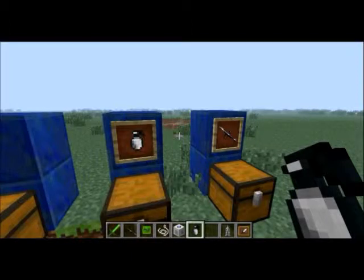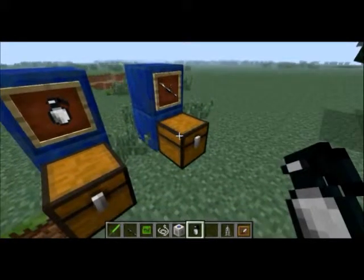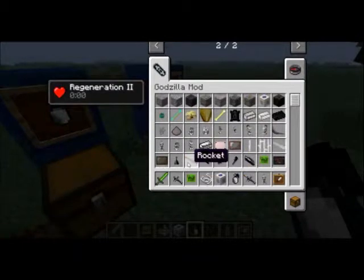If you make a direct hit, of course. They will go flying, and if they do somehow survive, they're gonna be dead anyways. And here's the rocket launcher — we'll go over the crafting recipes. You're gonna need a rocket. EDF — there we go. Looks nice and good.